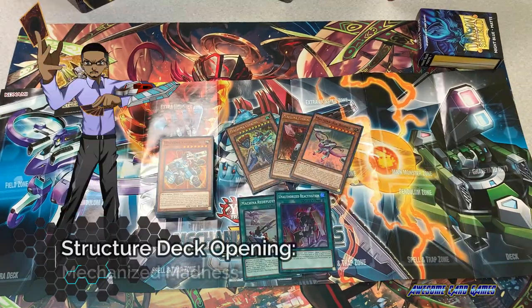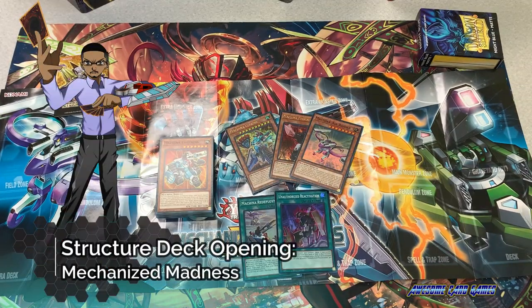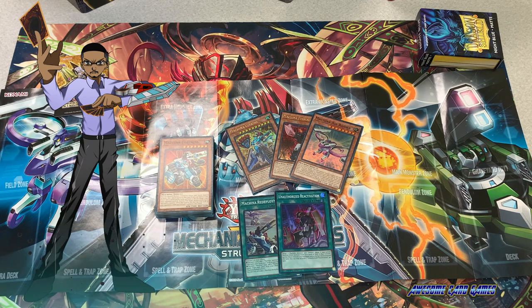Overall, Mechanized Madness is a nice structure deck to upgrade your Makana decks. Makana Citadel and Makana Possessed Storage are fantastic ultra rares. What are your favorite cards from Mechanized Madness? Leave your comments below. Thanks for watching — if you enjoyed it, give it a like and subscribe to Awesome Card Games for more videos. I'll see you guys next time.